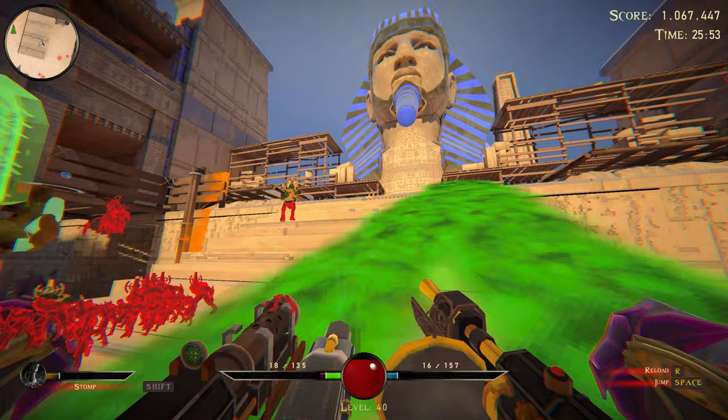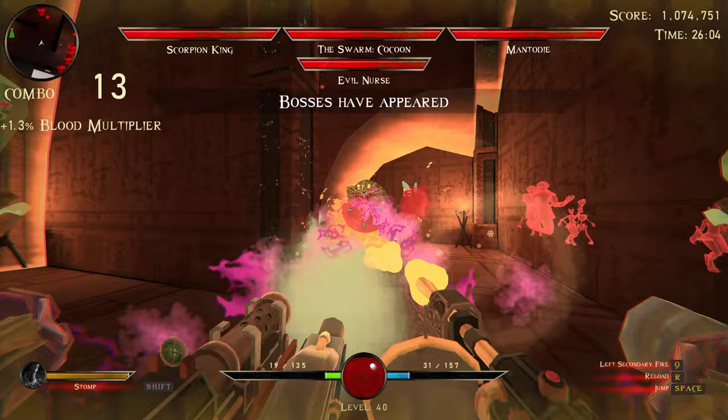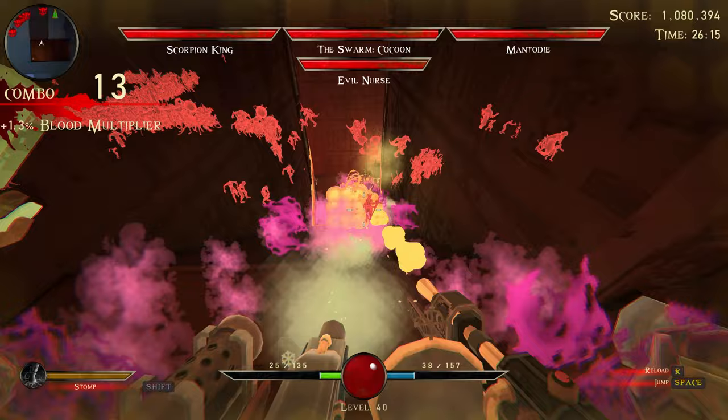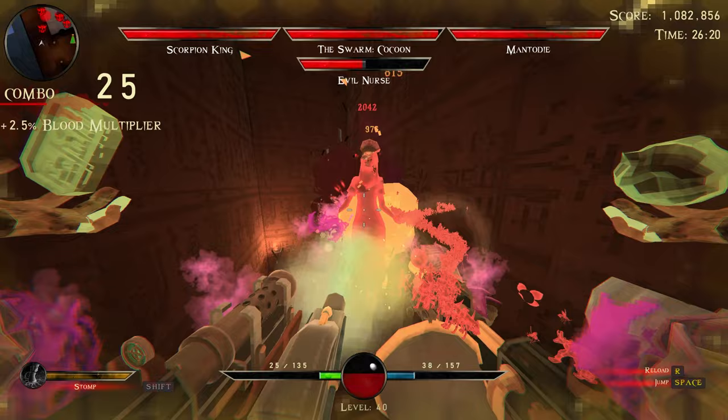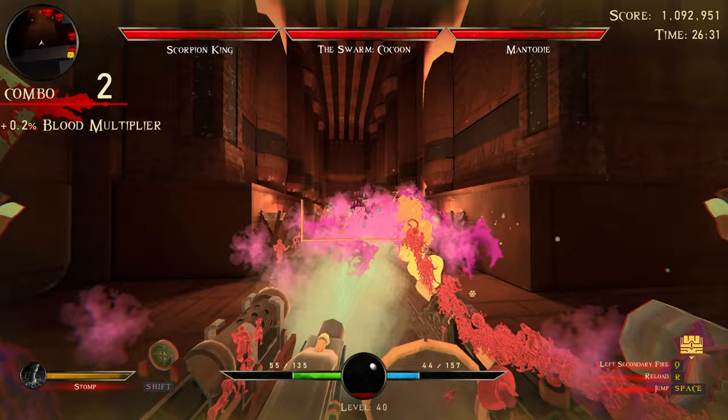Oh no - that's how you know you're killing too slow. Hi, evil nurse! Oh wait - wait a second - it's not over, there's healing up here! One of the enemies is a mantadai, the other one's the Scorpion King. If I can get rid of these floating eyeballs, I think we have a much better shot.